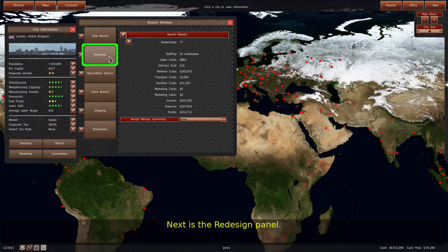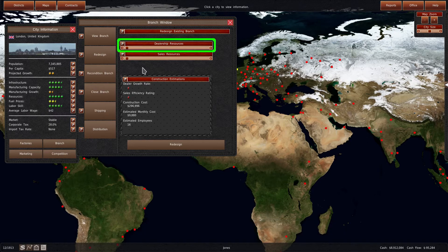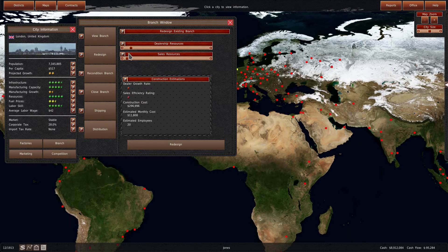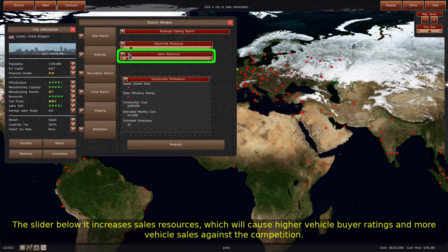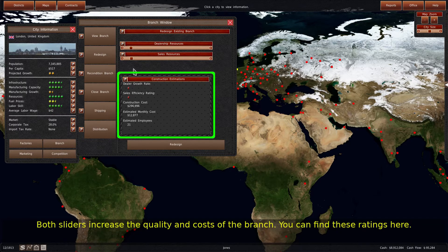Next is the Redesign panel. The redesign system allows you to build a new branch to replace the existing one. The same concepts as building a branch apply. The top slider is dealership resources, which increases the number of dealerships that sign up with your branch over time. The slider below it increases sales resources, which will cause higher vehicle buyer ratings and more vehicle sales against the competition. Both sliders increase the quality and costs of the branch. You can find these ratings here.